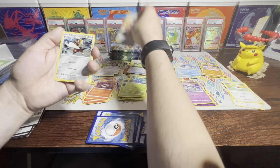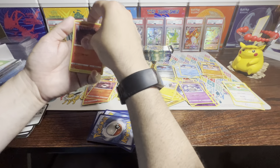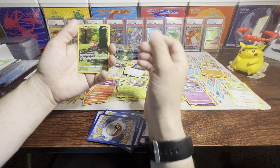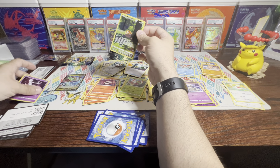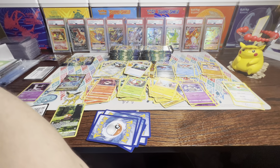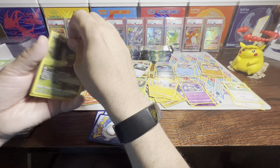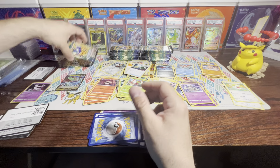Next pack: Great Ball, Bisharp, Energy Retrieval, Shinx, Larvesta, Yanma, Corphish, and a Hisuian Voltorb — that's really nice, I don't think I have that one. And a Mewtwo — I love Mewtwo. That is a beautiful card. Let me get a sleeve for this Voltorb. That's my first real pull here. Hisuian Voltorb. Two more packs remaining.